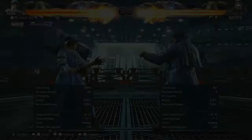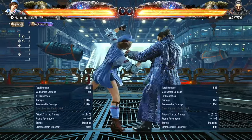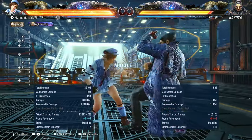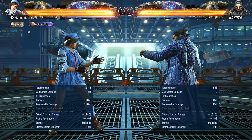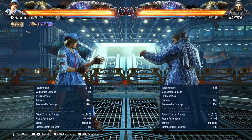Forward forward one is a bit slow, but on hit it guarantees a down back one two, which is pretty damn good. On block it's plus five — you can keep pressuring with that. Pretty good move, just slightly slow.